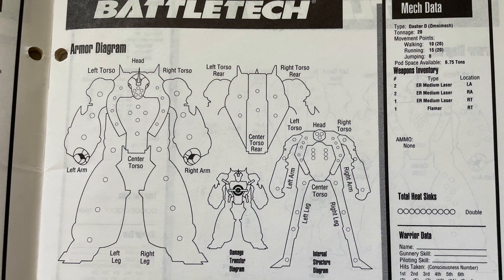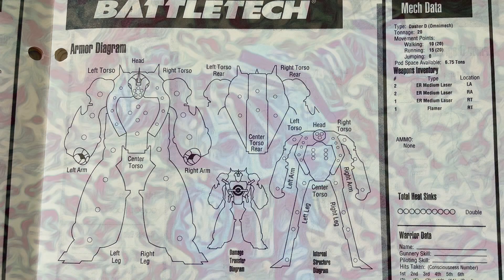And finally, Fire Moth D. This one has so many ER medium lasers that it can do serious damage — this is a serious front-line combat unit. It also has a high battle value to make you pay for it. Just so you understand what Fire Moth D can do, let's say you're in a Stalker and you're just kind of moseying along, going up against the Fire Moth D — easy win, right?